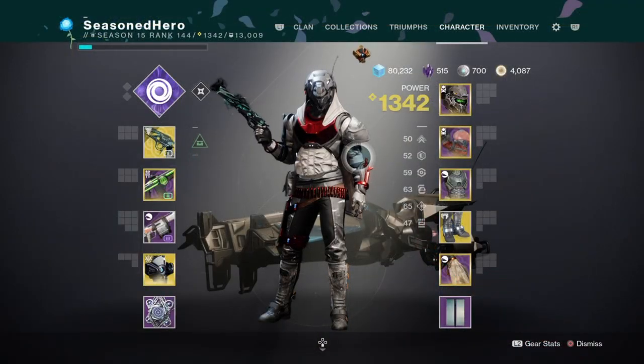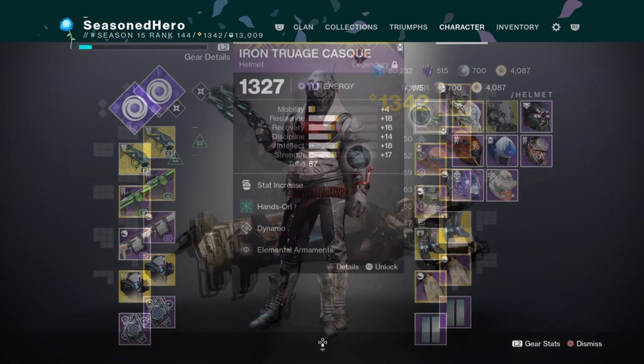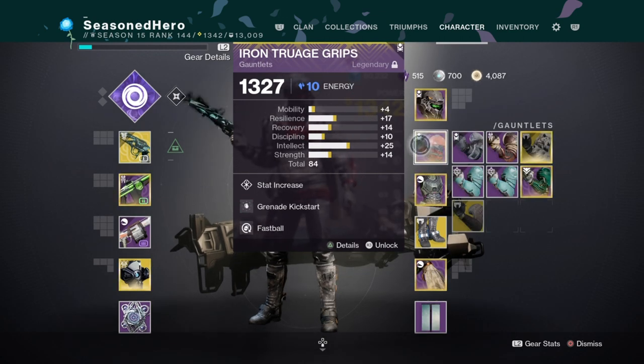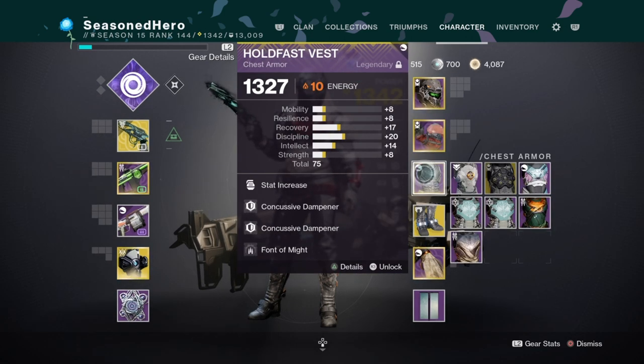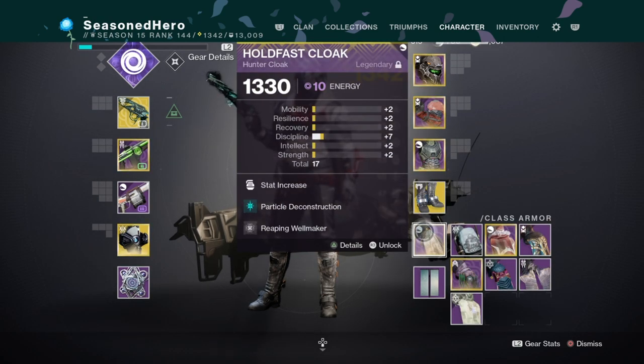With the Stats, Weapons and Subclass section covered, the next section will break down how it plays overall with pros and cons. For the mods: Head — Discipline, Hands-On, Dynamo and Elemental Armour mod. Arms — Intellect, Grenade Kickstart and Fastball mod. Chest — Discipline, Font of Might x2 and Front of Might mod. Legs — Minor Mobility, Fusion Scavenger, Exploration and Powerful Friends mod. Class item — Minor Discipline, Particle Deconstruction and Reaping Wellmaker mod.